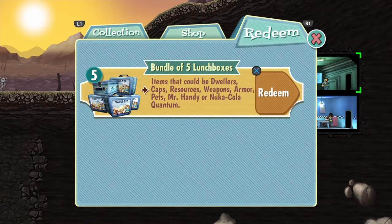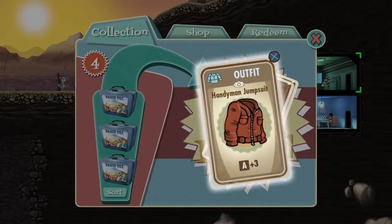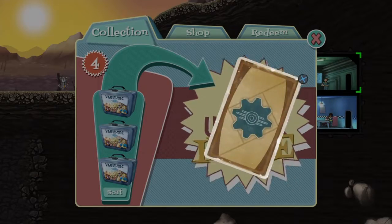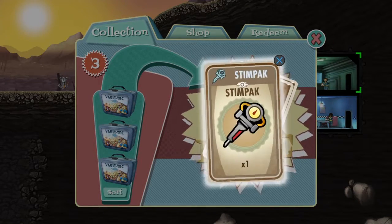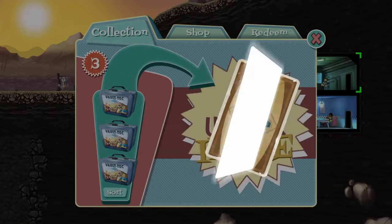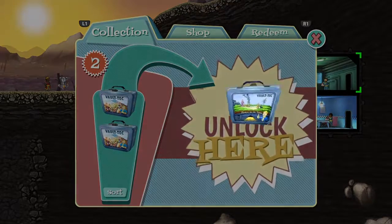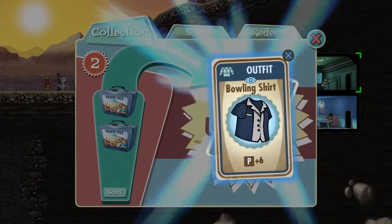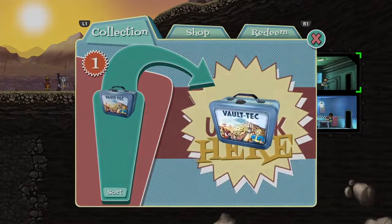50 bucks. Items that could be dwellers, caps, resources, weapons, armor, pets, Mr. Handy, or Nuka-Cola Quantum. Let's see what we've got: jumpsuit, a glove, caps - good. Adam Hawkins and he has a crown. Stimpak, pistol, more caps, a shovel, advanced jumpsuit. More lunchboxes - another globe, bowling shirt, more caps. Armor-piercing BB gun - not the greatest, but it's a weapon.